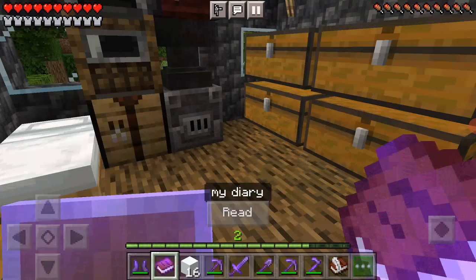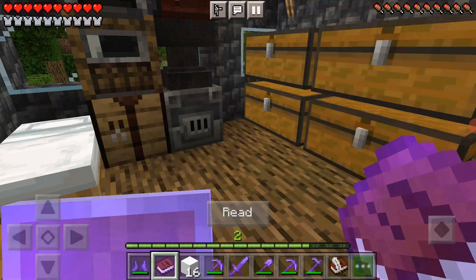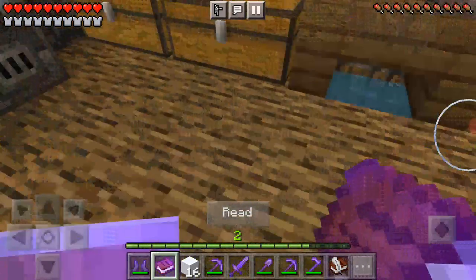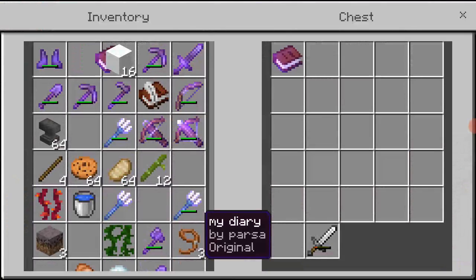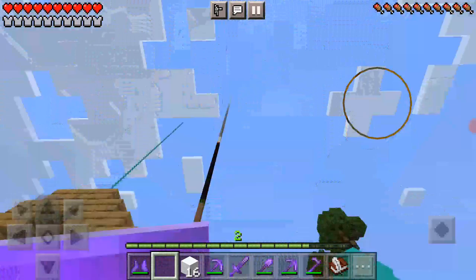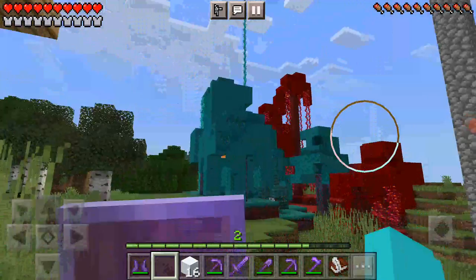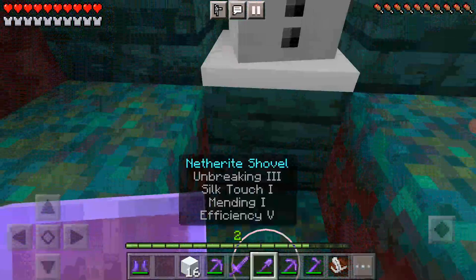Yeah, I don't think you can write on it — no, you can't write on it. I'll just place this in here because I haven't finished it. Now I'll show you something outside. I made the nether into the water overworld, and I also made myself a little snow farm.